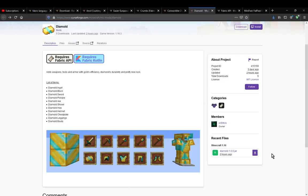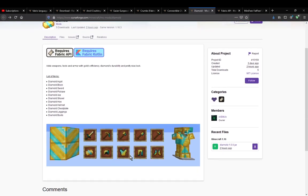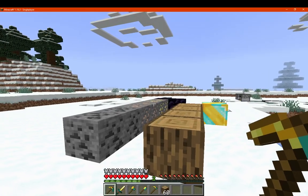Hello everyone, welcome to another mod overview, this time on DieMold. A mod that simply adds in a combination of gold's efficiency and diamond's durability to make them have similar attributes carried across.